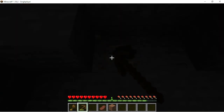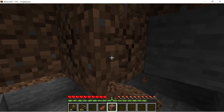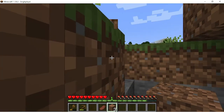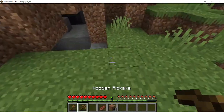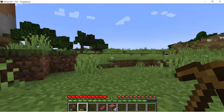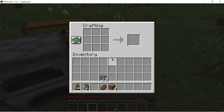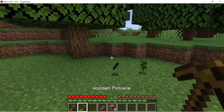Oh, iron — nice! I should get — I'm such an idiot. Let's clear this up first. Yeah I think that's enough. I just need some stone. Oh yeah, I have a lot. Nice, so I can craft some stone tools.